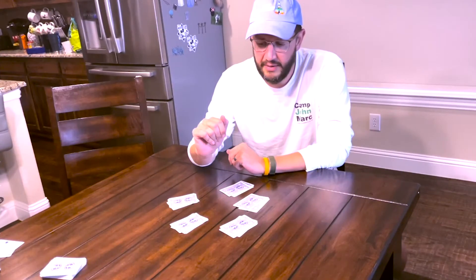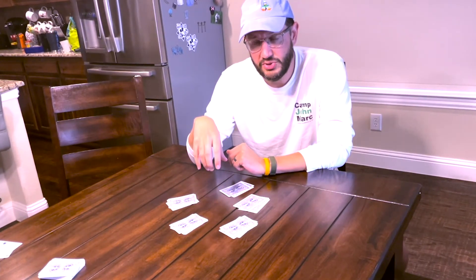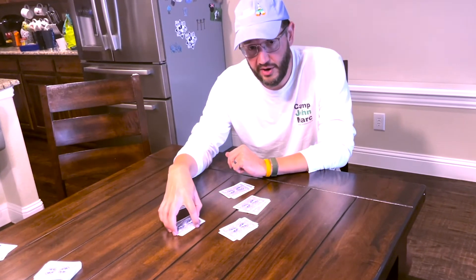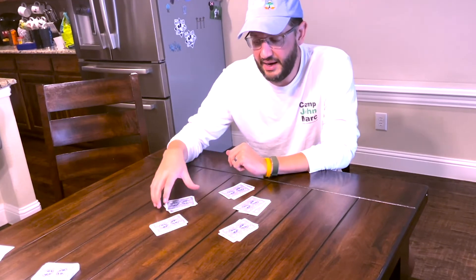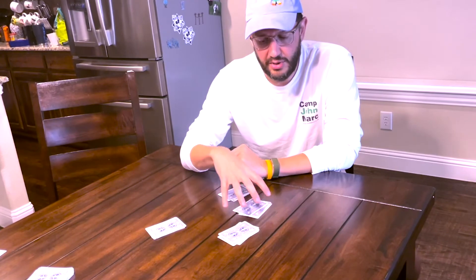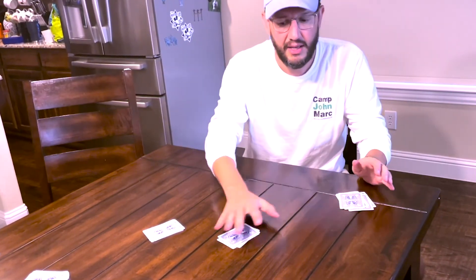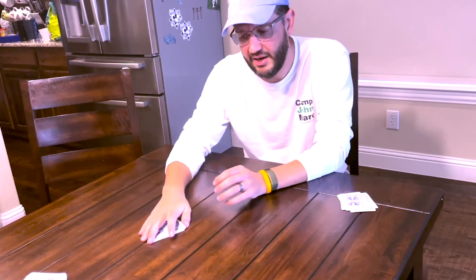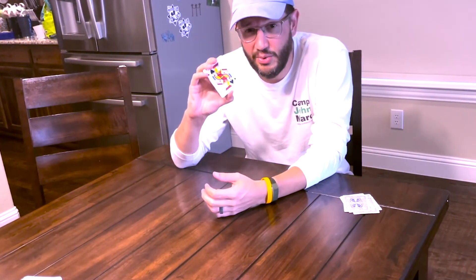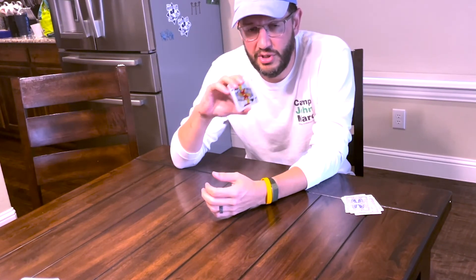So the secret to this trick is: after you ask them to choose two piles, if they choose the pile with the card, you take that and make it the bottom of the stack you're about to make. If they choose piles without the card, you slide those away and still make a stack with your card on bottom. Having your card on bottom is really important.